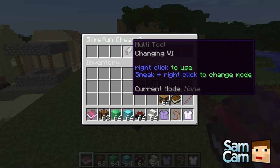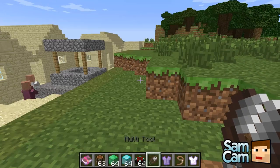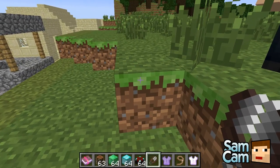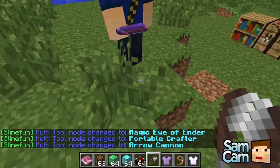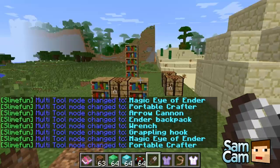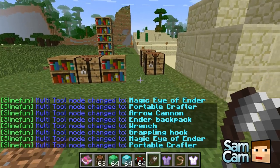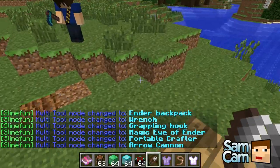The multi-tool would be quite cool. It says right-click to use, sneak and right-click to change mode. So you can see here: magic eye of ender, portable crafter. Let's change it to portable crafter and we right-click — you get a crafting table. Arrow cannon, you can right-click. So it's basically like a multi-tool.